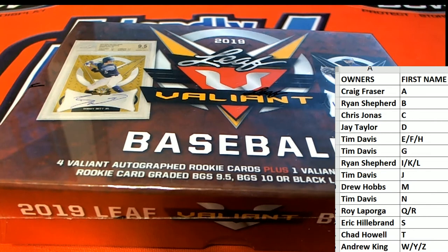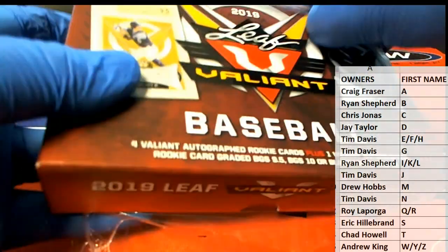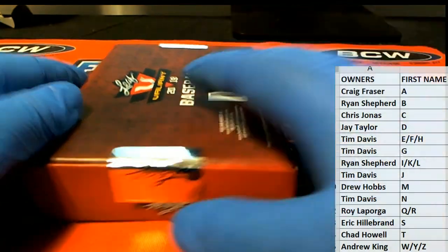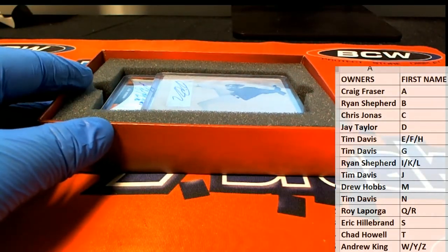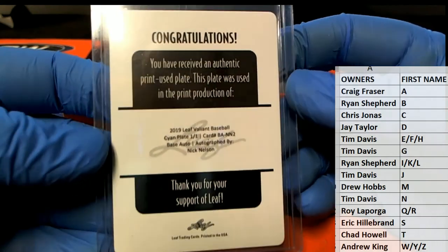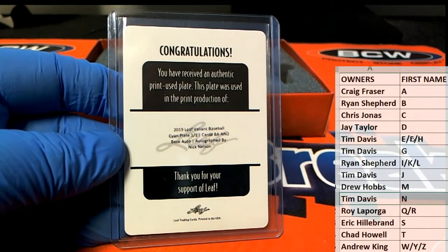Alright, let's see what we got here. Everybody's ready. Alright, here's our first one guys. It is a Nick Nelson base auto cyan plate, and the letter in that is Tim D. There you go, Tim.